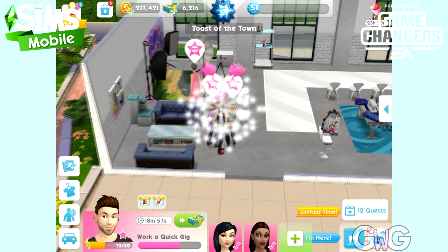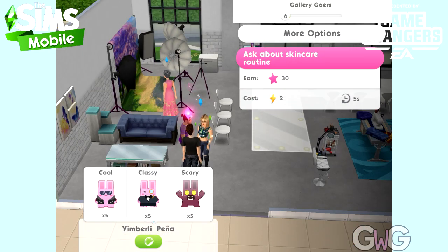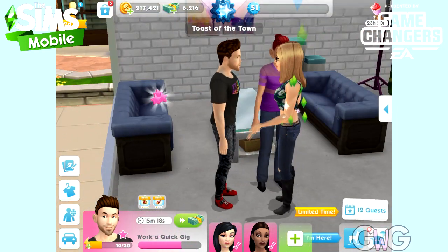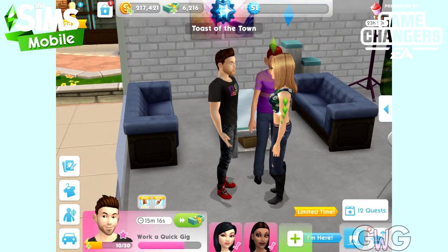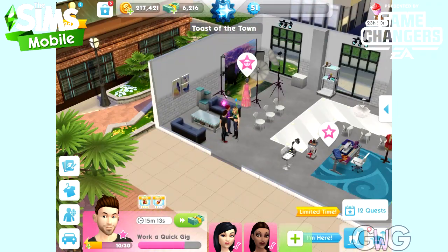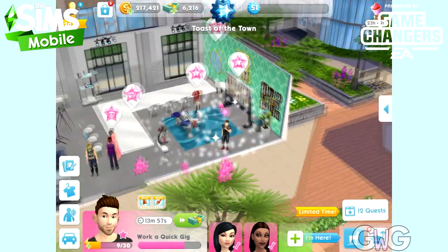Not only is it so much faster now without waiting 5 seconds, but also without that green tick in the way you can capture some amazing screenshots. This means your sim will complete that action until you're ready to move on to the next one. So once you've finished and taken your screenshots, you can click on another bubble to complete the next task.